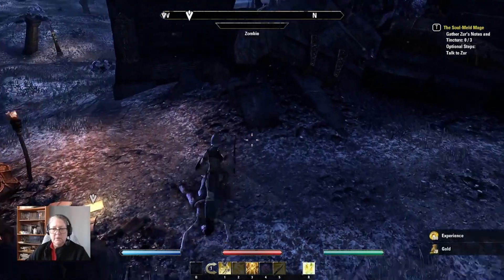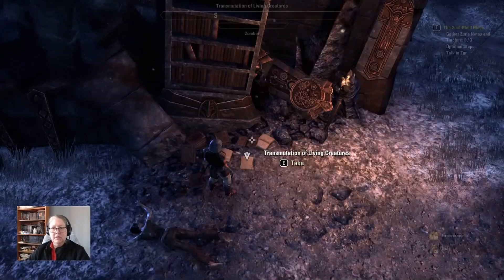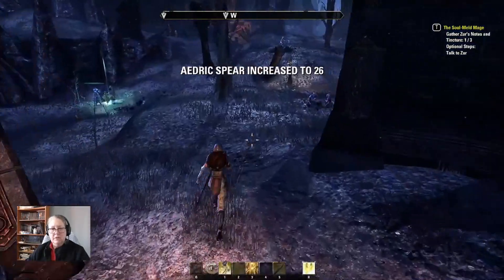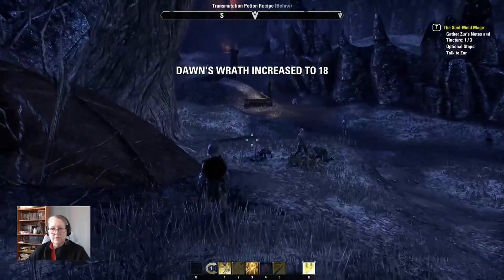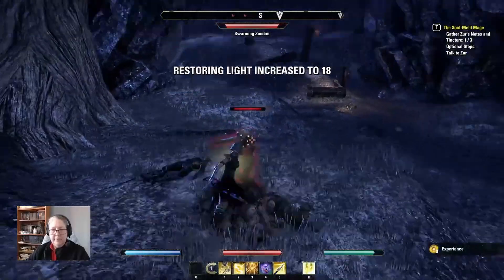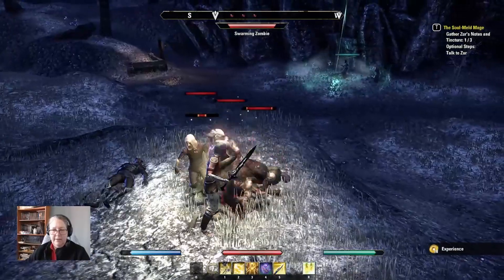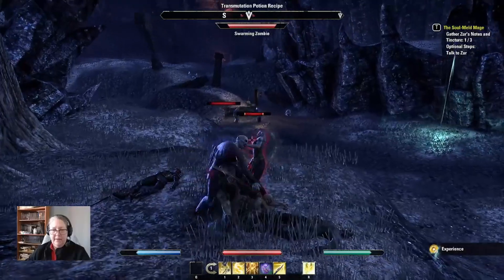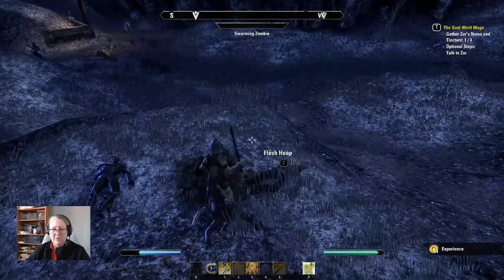No spewing — it's a zombie, not a vampire, right? Transmutation of living creatures: the use of a pearl tincture. Aura of the Righteous — okay, I've got this. I found one note. Dawn's Wrath has increased. Looks like someone's over there happily farming undead things. A swarming zombie — goody. They're just watching to see if I've got it. Thank you guys for looking out for me, I appreciate it.